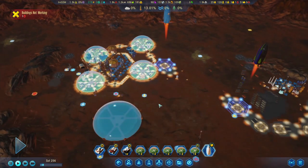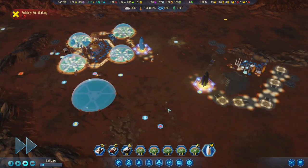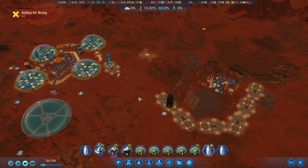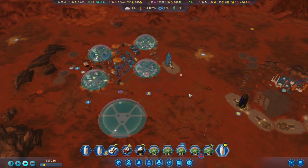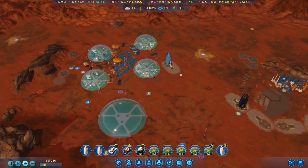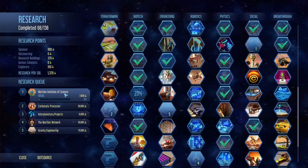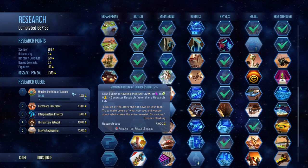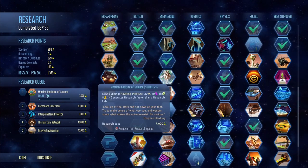Hello everybody and welcome to another episode of Surviving Mars. We are on Sol 256. In the last episode it was mostly about getting things back in order and maintenance. In this episode, I've decided to focus on research first, because that allows us to get other things much quicker as well.